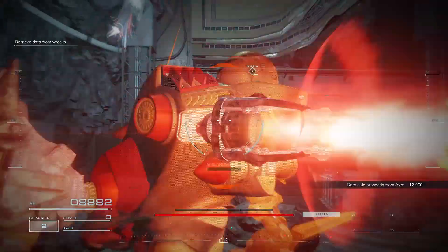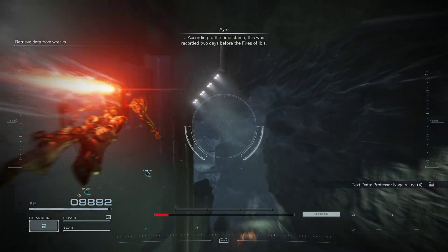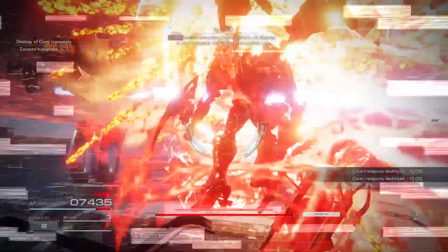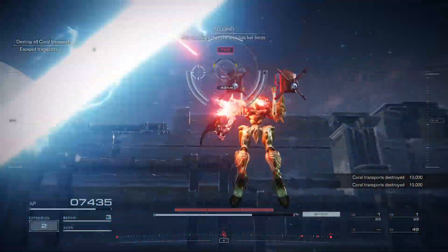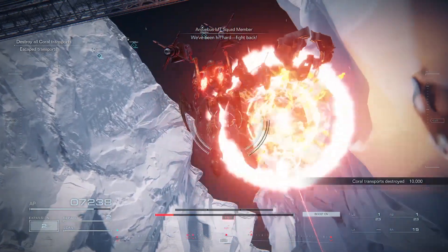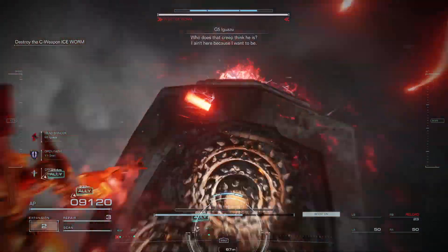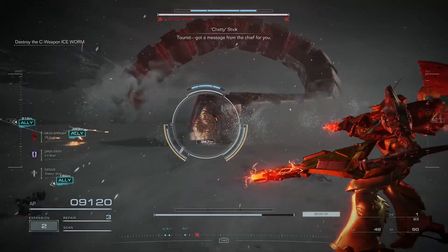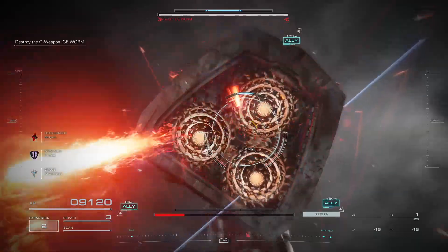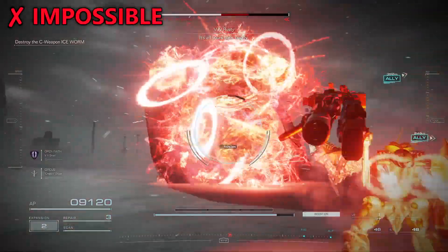The last two missions, Historic Data Recovery and Coral Expert Denial, both require the Bwetzel Boosters for the vast distances you'll travel. While Historic Data Recovery is simple, Coral Expert Denial requires that you pay attention to what's next and where your position is. Remember that you should be depleting your energy bar every chance you get, because you don't want to be caught lacking with the EN Recharge. Destroy the Ice Worm is impossible — you can beat it with Coral Weapons only, but you can't S-rank it. Someone please prove me wrong.